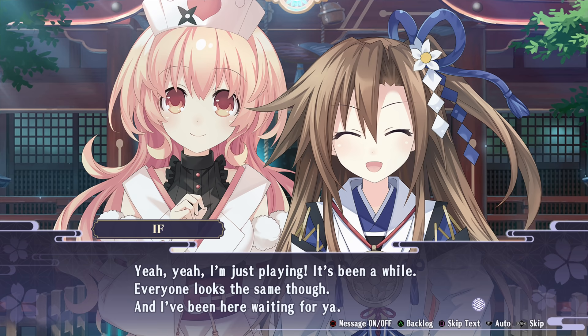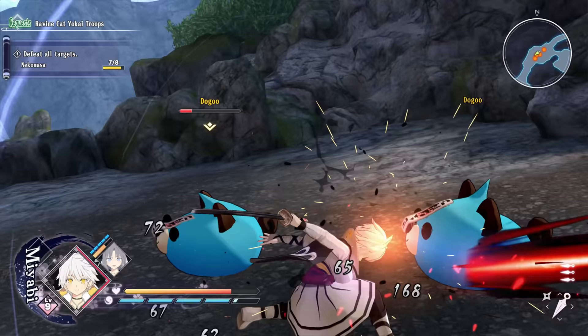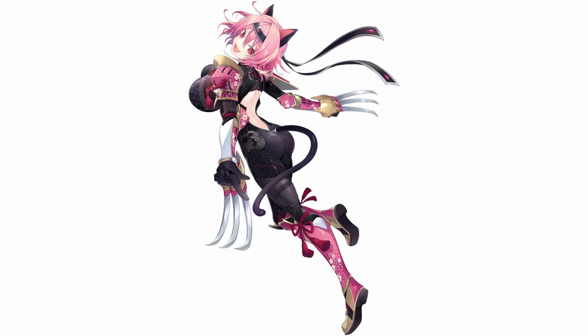There are no little sisters — Compa and Iffy are relegated to being non-playable story characters, and none of the other Senran Kagura girls seem to be present. I do think that's a shame, but there are just so many characters that it would have been a problem to integrate them all into the story. Still, if they had added just a couple more, that would have been a nice thing.